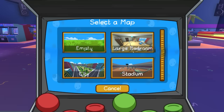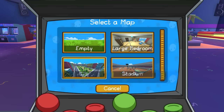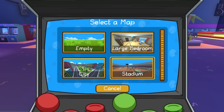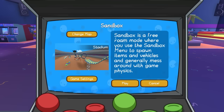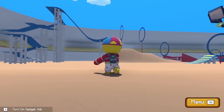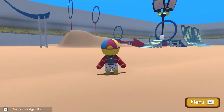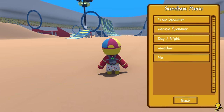In sandbox mode there are four different maps: Empty, Large Bedroom, Stadium, and a little city map. We're going with the Stadium because it has some really cool looking jumps. Look at this glorious arena — there are loads of jumps and stuff in here.